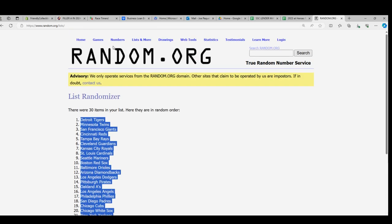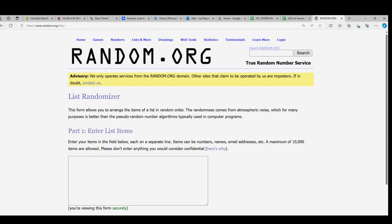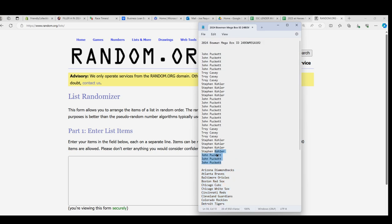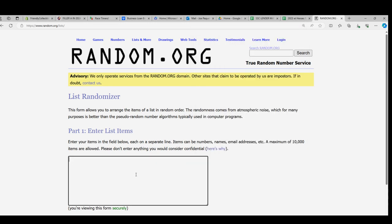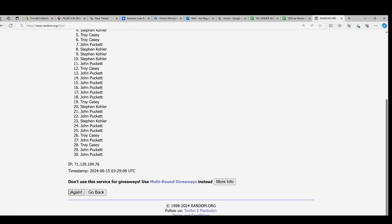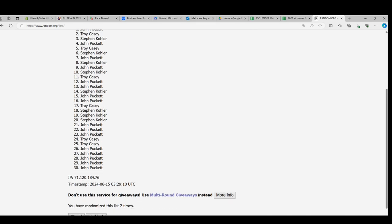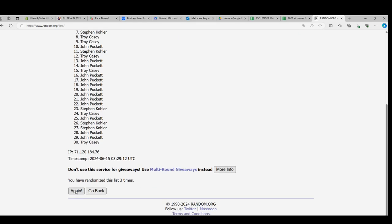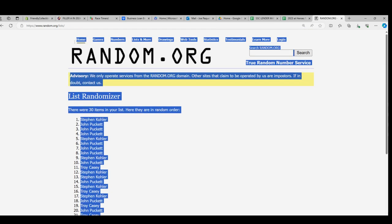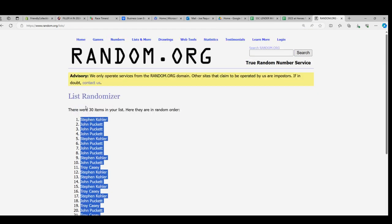Now we're going to do the same thing with the owner names. John P at the bottom, John P at the top — everybody's in the middle of the John P sandwich. Seven times: three, four, five, six, and seven right there. John P at the bottom, Steven K you're at the top.